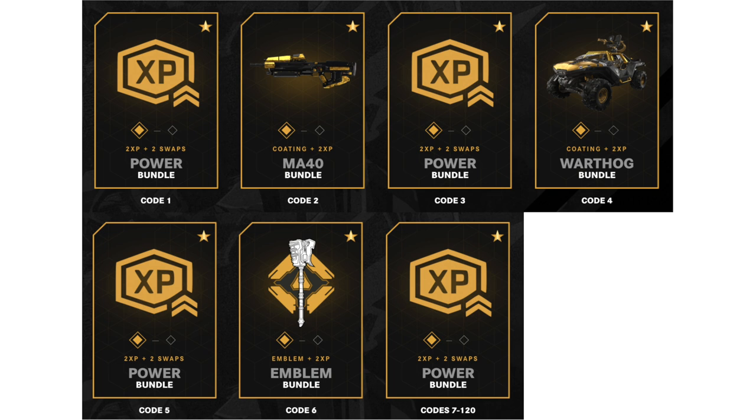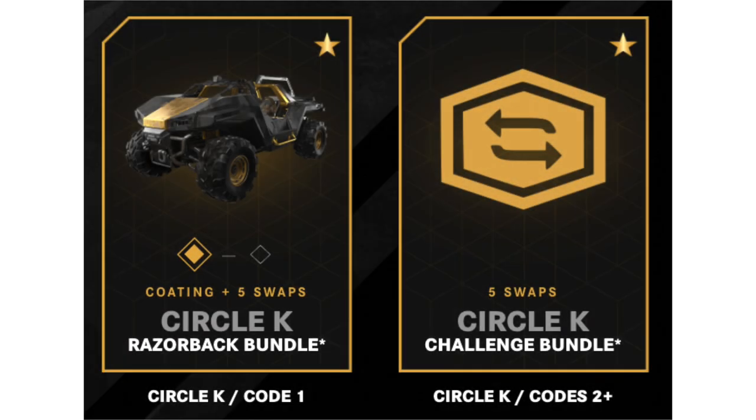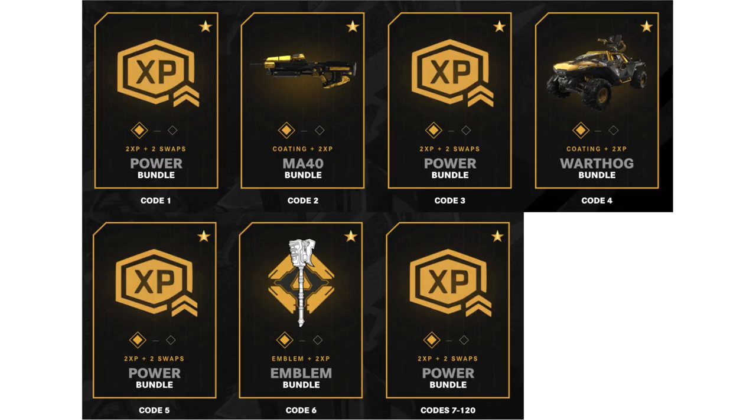If you go on the website, code number one gets you a power bundle, code number two an MA40 Coating, all the way through to code number seven. You can input up to 120 of those things. But the Razorback is missing — that's because it's a Circle K exclusive.